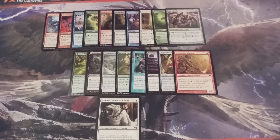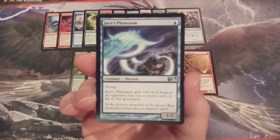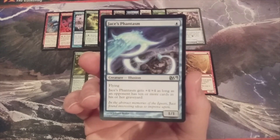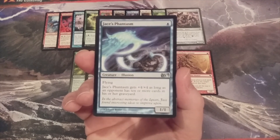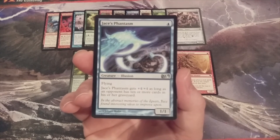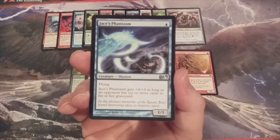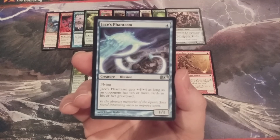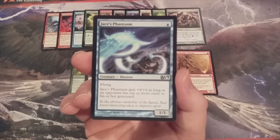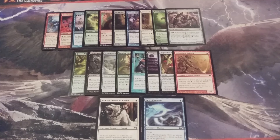Creature card number 20 and the last we'll talk about in this video: Jace's Phantasm, a 1-1 flyer. However, it gets plus 4, plus 4 if an opponent has 10 or more cards in their graveyard. Now, in Momir Vig, each time you summon a creature from the Momir Vig Cube and create a copy, you must discard a land card in order to do that. So we're really looking for some opponent to get at least 10 lands into the graveyard for Jace's Phantasm to get plus 4, plus 4. It's possible, but seems unlikely. What we really have here is an early game evasive attacker that can start our opponent's life ticking southward each time we send it into combat.